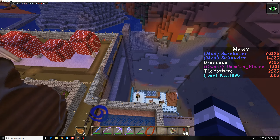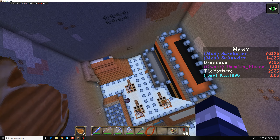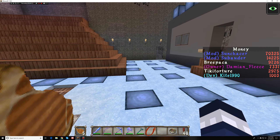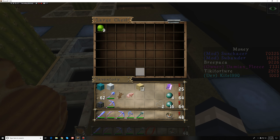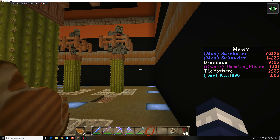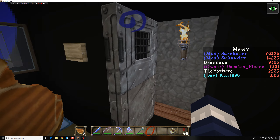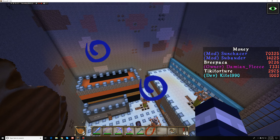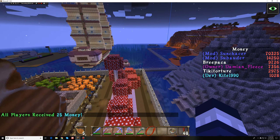Down here I built a slime farm and it works okay. When I'm working up top in the area it actually gets slimes spawning down here, but most of the time when I'm not in range it doesn't do much — I usually get about two stacks a day, which isn't bad since I don't use a lot. That was the first farm I put down here, and I'm thinking of either leveling this off with a floor and building up with more farms, or putting a huge storage system in here.